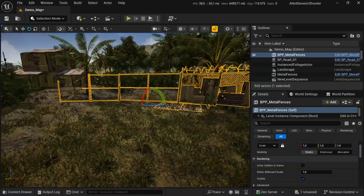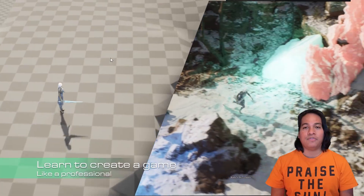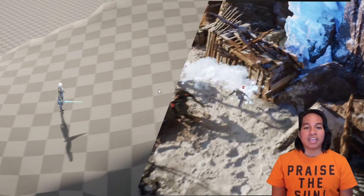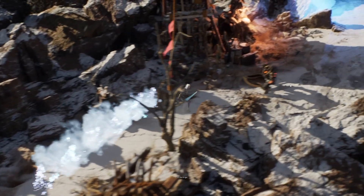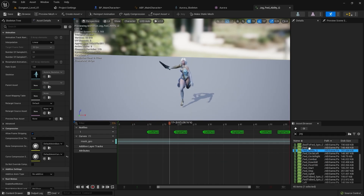When you understand how blueprints communicate, how materials are authored, how the gameplay framework works, and how the systems fit together — that's when things really click. You can start learning that for free right here on our YouTube channel. But if you want a faster, more complete path, we built our game development program exactly for that — designed to give you the full foundation, step by step, so you can stop second-guessing and start creating games with confidence.